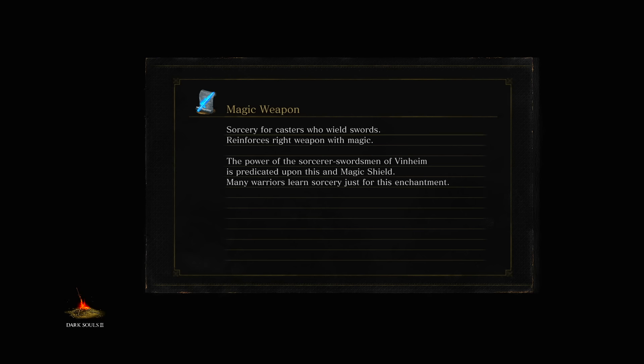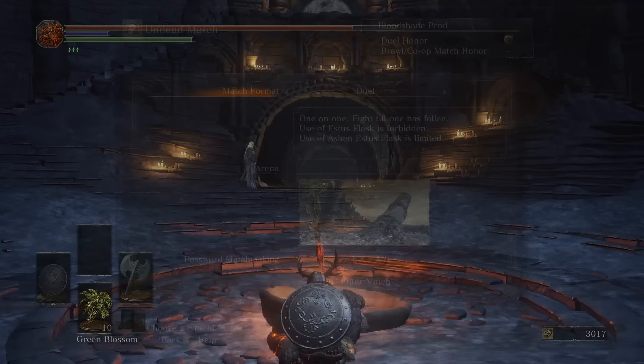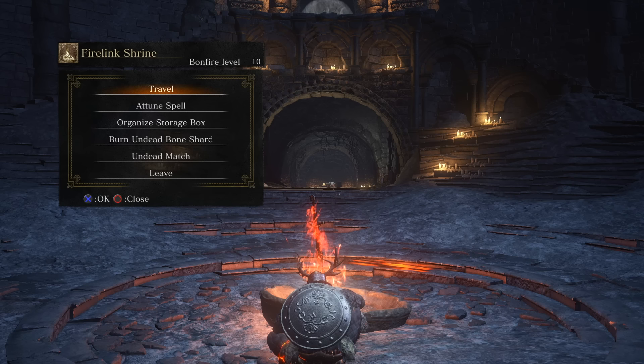Not only that, but it has maybe the fastest starting hyper armor in the whole game, at least for a greatsword. Holy shit, man. I don't see how you can lose with that. If I had that, I'd probably still lose — I suck.